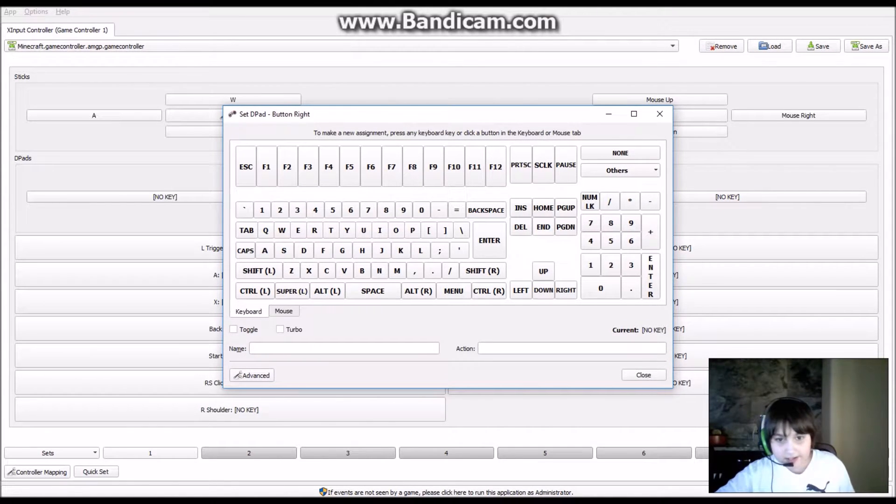For D-pad up, let's put F5 so it will change our camera view. For D-pad right — I really should have planned this out beforehand — but hmm, what should we assign there?